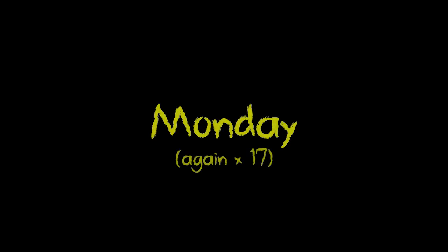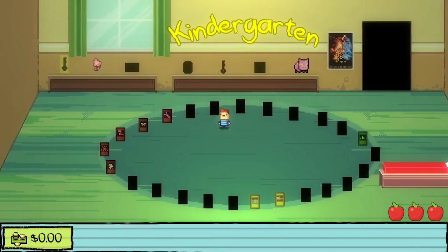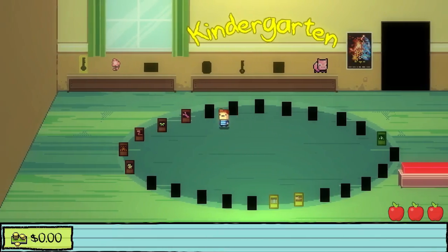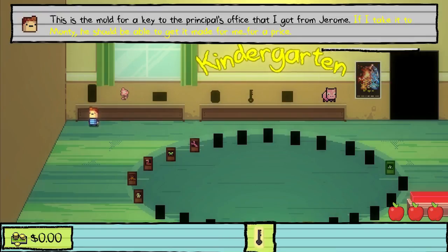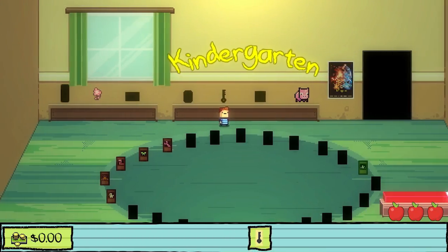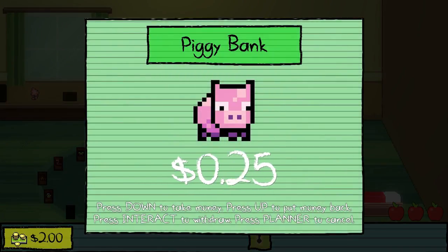I got to restart the day — I'm an idiot. I had to restart the day because if I showed the hall pass it would send me to the principal's office, and I can't do that. Sorry. Take the small amount of money I have.